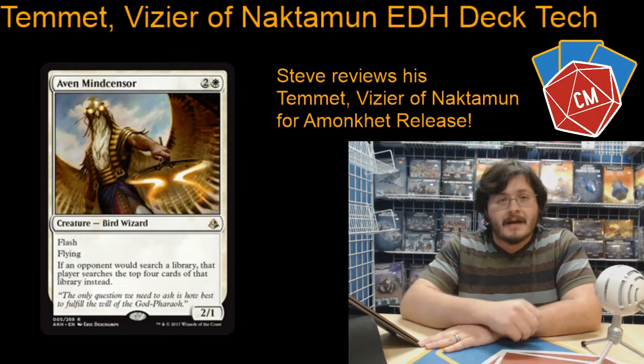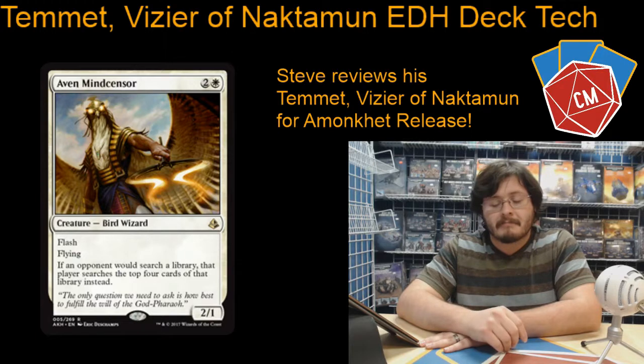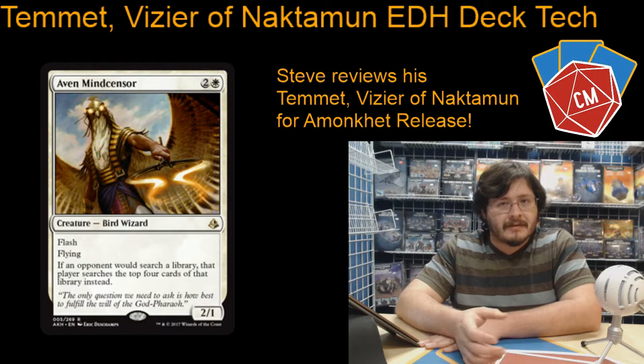After that, we've got an Aven Mind Sensor, just a great card in EDH. It's able to kind of shut down a lot of those really big rampy decks or decks that are trying to tutor a lot, mainly going up against black decks, stuff like that.